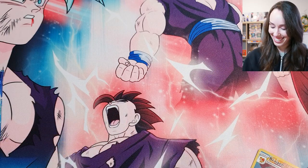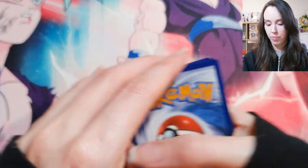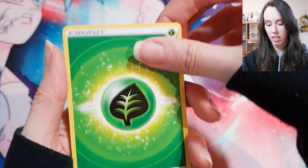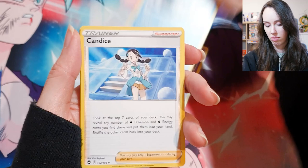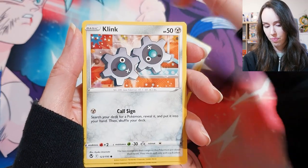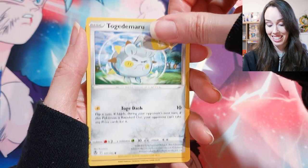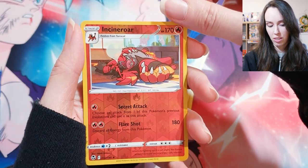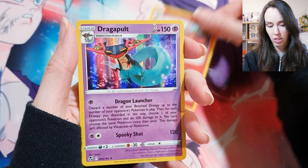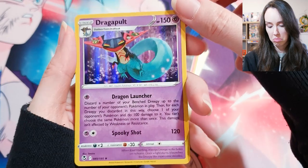I swear some of these new Pokémon names seriously just crack me up. Grass energy, Meowstic, Glalie, Candice, Klang, Stunfisk, Espurr, Smeargle — this one again but in a holo. Oh — Dragapult in a holo! Pretty sick.